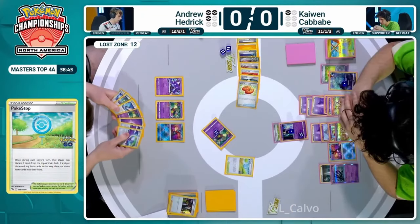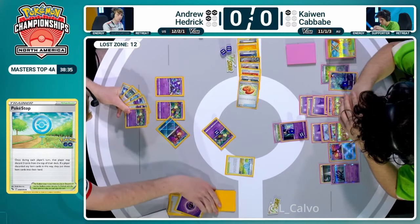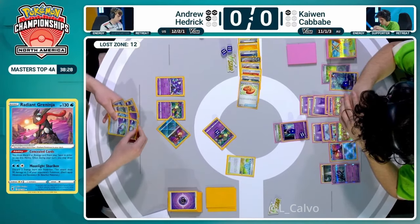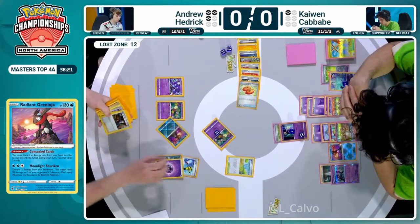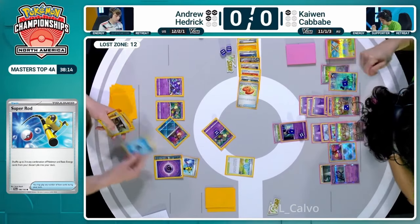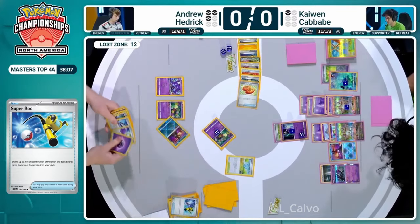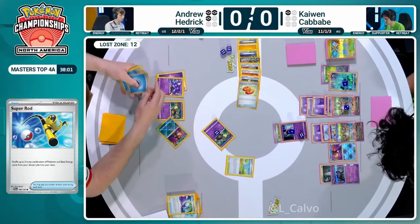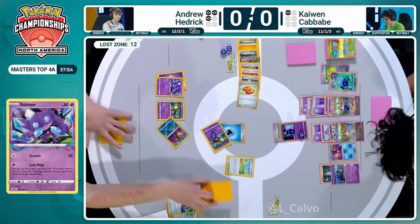Concealed Cards does find an extra energy. He does have the Super Rod so he'll be okay in that sense. Attack with Sableye and then what? Super Rod being used here, getting those energies and Pokemon back into the deck. I genuinely don't know what the plan is here, but if something is going to happen it's going to be with the Roxanne. Kaiwen is one prize away. Andrew will retreat the Comfey, go into the Sableye, then use Lost Vacuum.